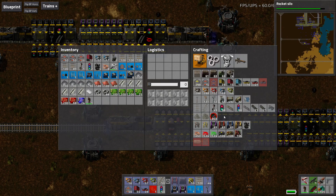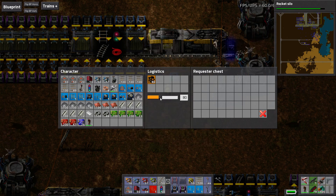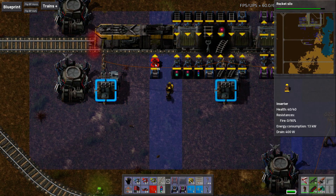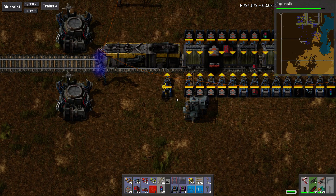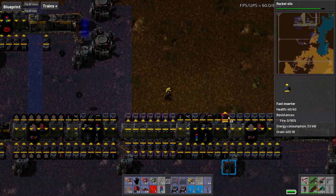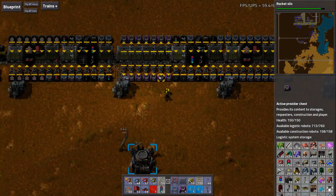The next thing is we need some loading of fuel into the trains. So we'll just say that this will stock coal - 100 coal and 100 wood. That makes sure that if I'm out of coal, I have backup wood, and if I'm out of wood, I have backup coal. We can go ahead and copy that and stick it over on the other wagons as well.